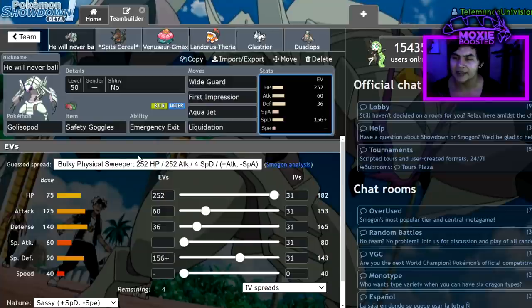I'm running Wide Guard because it's actually really useful in this format. Previously you wouldn't often see Muddy Water or Earthquake when you had options like Scald or High Horsepower, but with Landorus and Tapu Fini being so popular, Wide Guard has a reason to be run right now. When the opponent has already wasted their Dynamax, Golisopod can protect Coalossal next to it with Wide Guard from Earthquakes and Muddy Waters — there were many situations where that came in clutch.